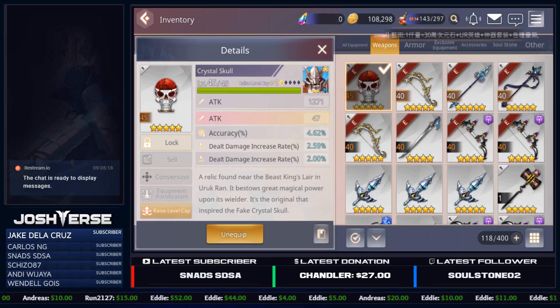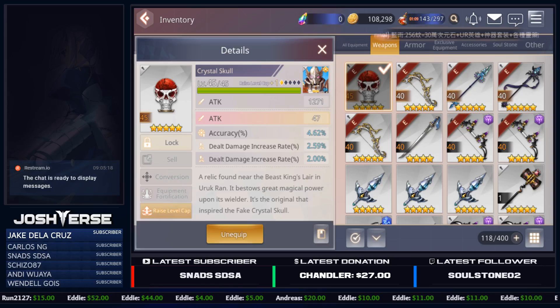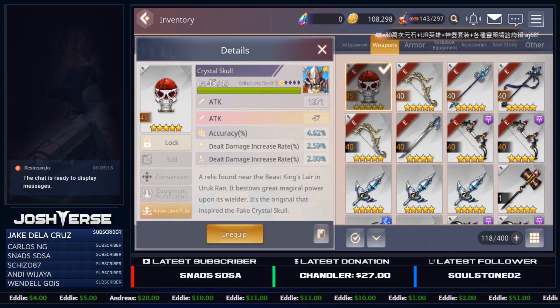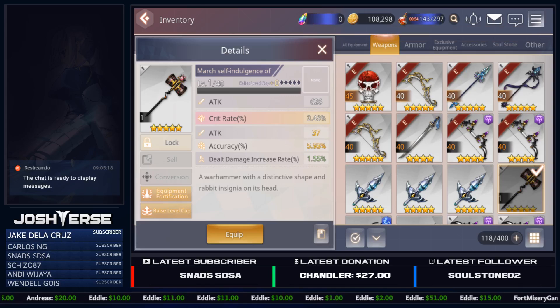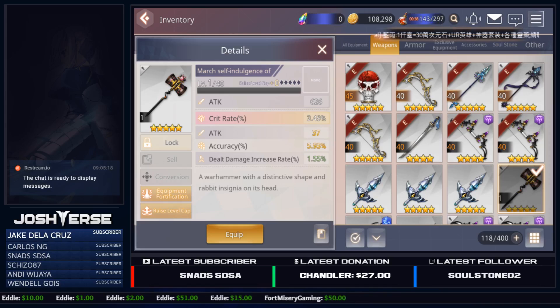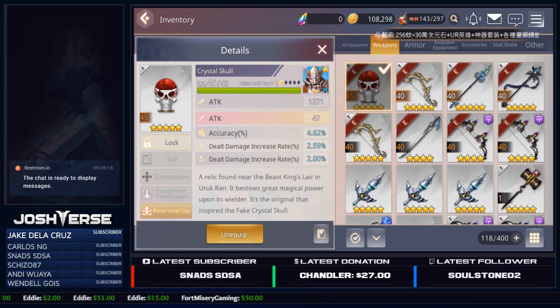So when you guys do a five-star gear craft and it's a Crystal Skull, R.I.P. — I feel bad for you, because literally it's just dog shit. It's unfortunate because when you're wanting to level up these gears, that main flat stat is just not going to help you in the long run when other players are running other weapons. For example, like the March self-indulgence hammer, which gives you crit rate percentage, and that percentage is going to keep going up and up as you raise the level cap. When you plus five it, it's going to be a pretty significant crit rate percentage boost. So if they're running a lot of crit rate percentage and they have a lot of crit rate damage, they're going to be hitting you very hard while you're sitting there with your tiny flat attack stat that's not really benefiting you that much at all.